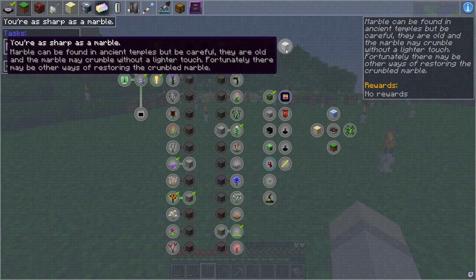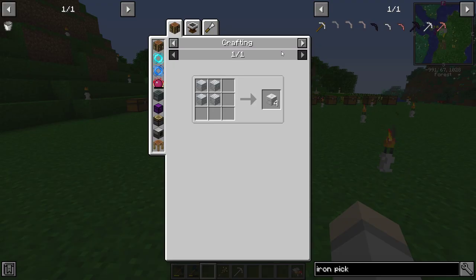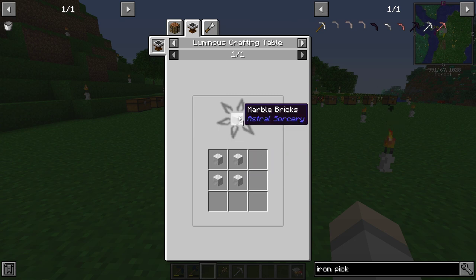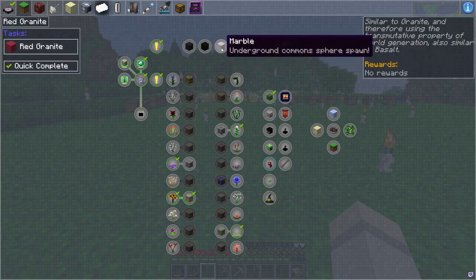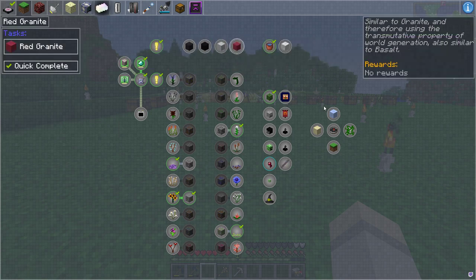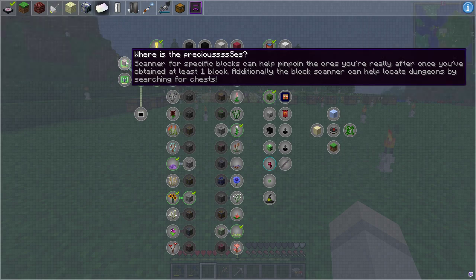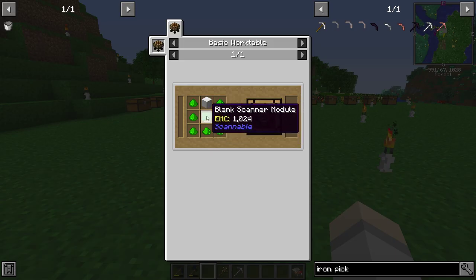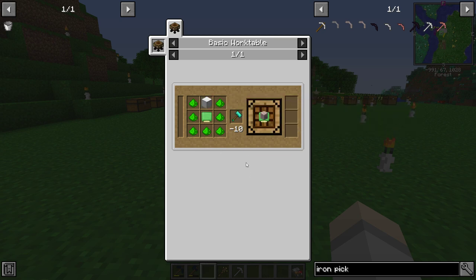Marble can be found at ancient temples, but be careful — they are old and the marble crumbles without a light touch. Fortunately, there may be ways of restoring crumbled marble. I don't know what that quite means — marble and marble brick. It might just be for fun. You get the different marbles and you'll find these underground eventually. And then the scanner modules — we couldn't really do anything about those. But actually, this one takes a block and uses it on the blocks to configure the module. This one we can actually do.